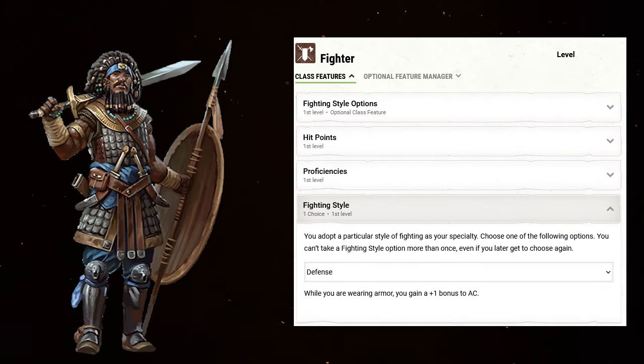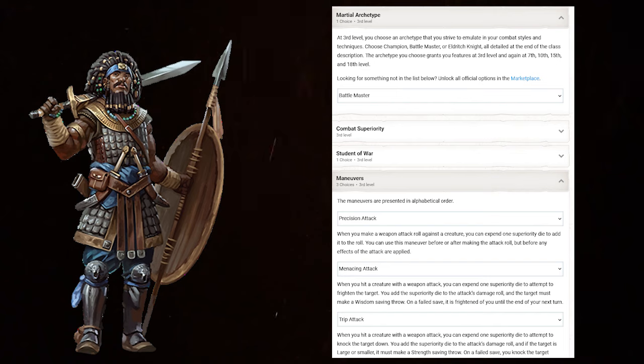Level 7, multiclass again — this time taking Fighter. Having no shield with your Crossbow can hurt, so take the Defense Fighting Style for a plus 1 AC. Two more levels in Fighter takes you to level 9: Action Surge at 2, and a Martial Archetype. Battlemaster raises the ceiling on single target Nova with maneuvers like Precision Attack, which complements Sharpshooter so well. Menacing Attack and Trip Attack are also strong maneuver options.